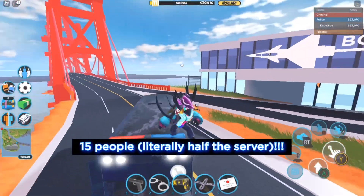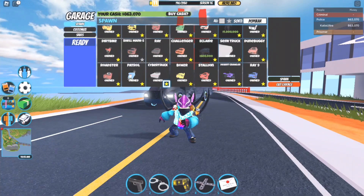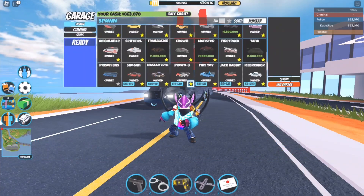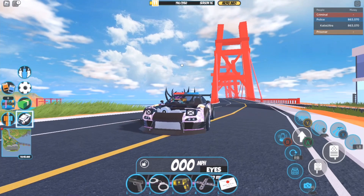There is a brand new feature that was added as well — you can now buy vehicles directly from the garage. I can buy the Bugatti Chiron for $500,000 without having to go over to the vehicle. But I'll go ahead and use the Shogun so I can show you guys some extra things.